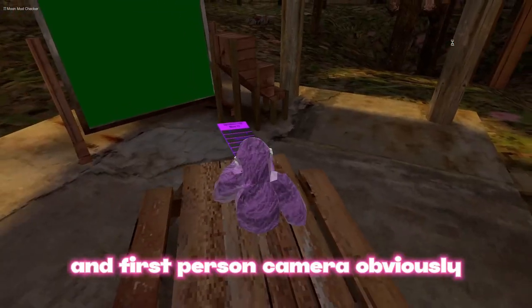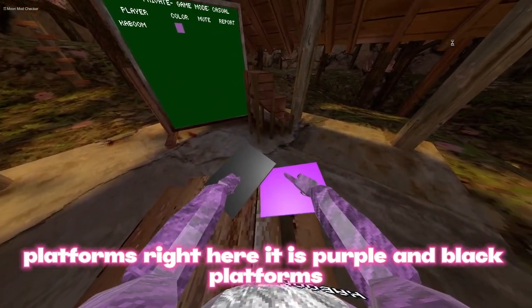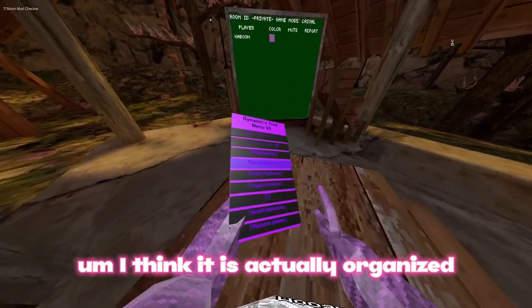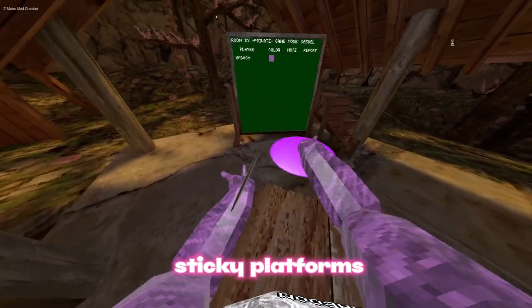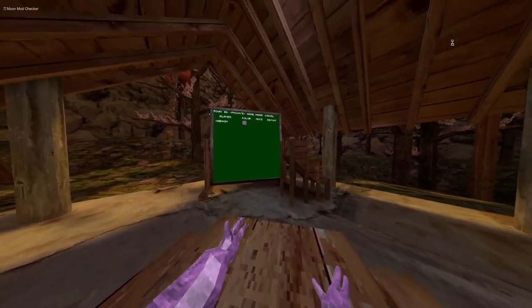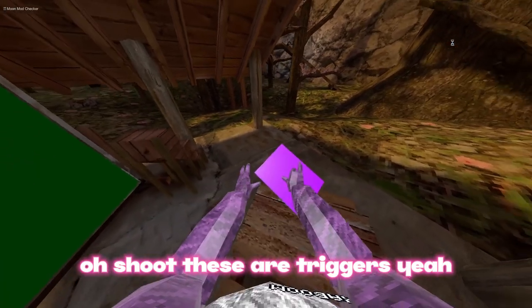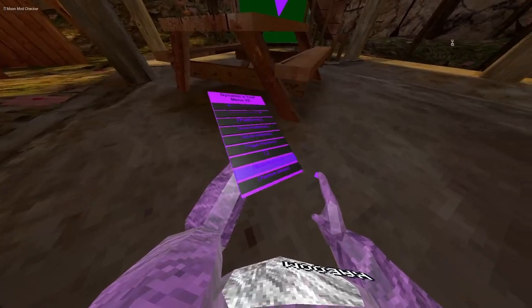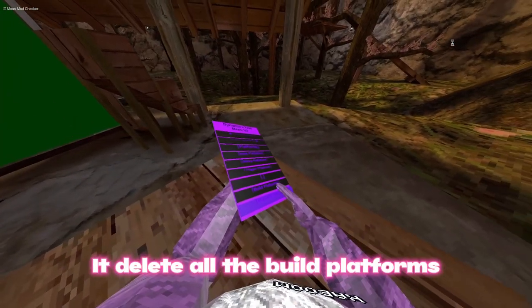There's a first-person camera, obviously. Platforms right here — purple and black platforms. These are organized sticky platforms, trigger platforms, both platforms, don't-go-away platforms, and then a platform deleter to delete the build platforms.